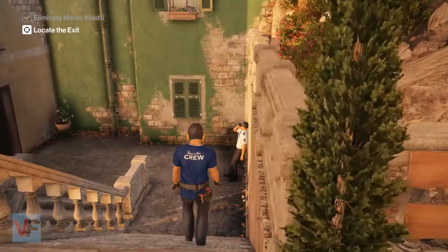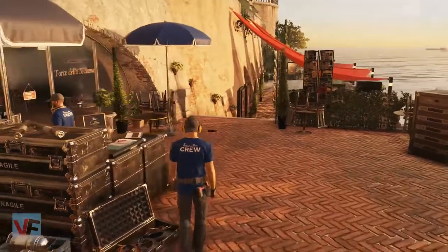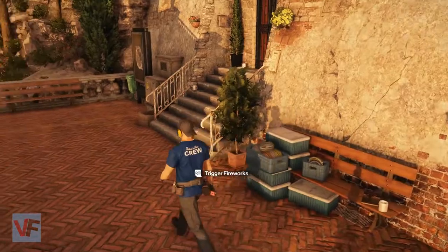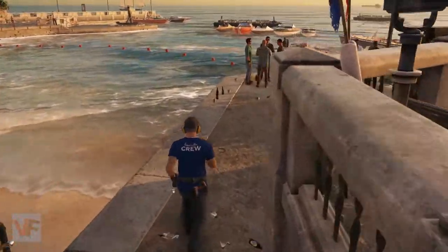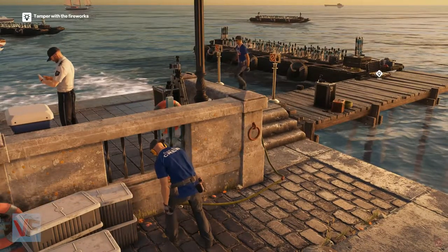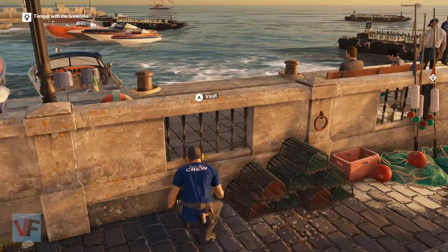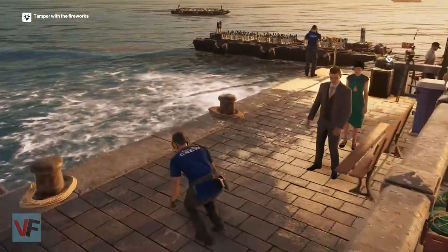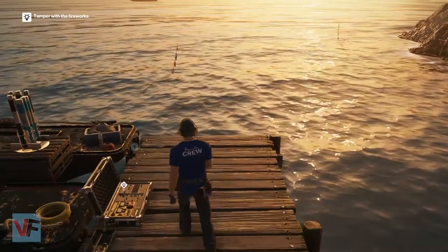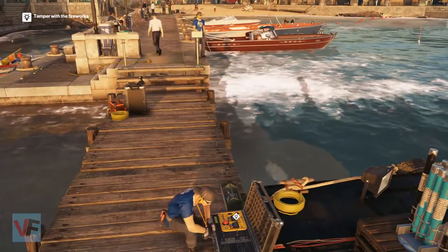The next way to do it is to set the fireworks off. You'll need to be a crew to get the remote here — when this guy turns his back and the other guy is over there you can just grab the remote. Now that you have that you need to come down and also rig the fireworks up. Turn on the faucet here and get the guard to come over — he's the one you're going to have problems with. Once he starts to walk over just hop over the rail. And with the screwdriver — if you don't have one there's actually one right here. So then you just sabotage the fireworks.